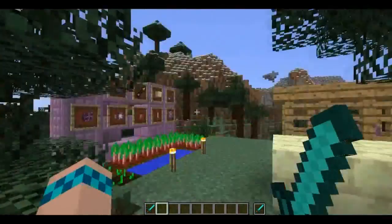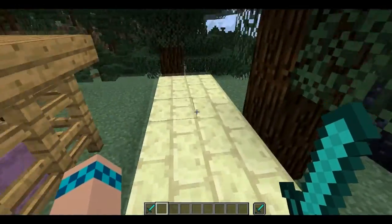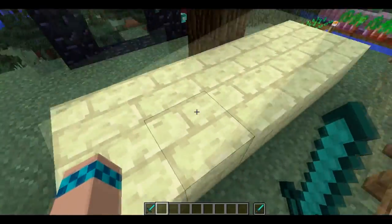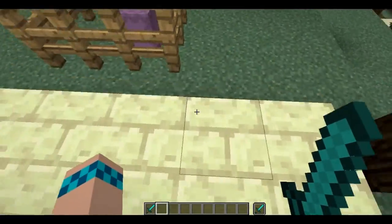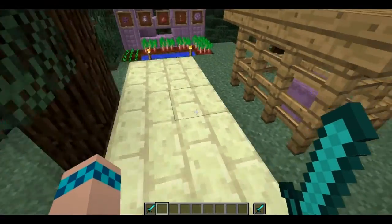End stone bricks are a cool building block — you can build pathways, houses, abandoned areas out of them. You can also enhance your maps with them if you're a map maker, because they have a very worn-out brick look. They'd probably be used in some sort of dungeon.